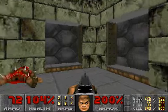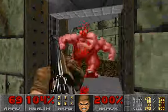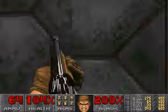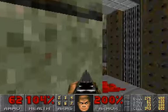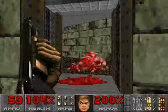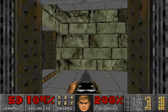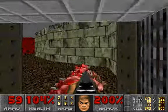Now we're going to go this way. The other way I think is just lava. There's a teleporter down that path — if I go that way I might get blocked in, so let's not go there.